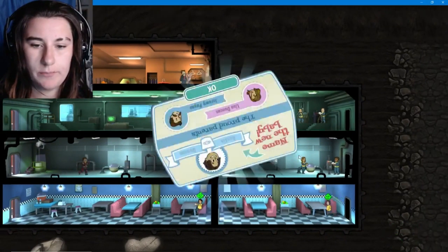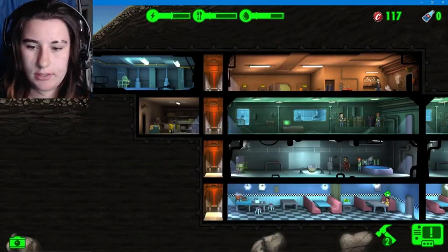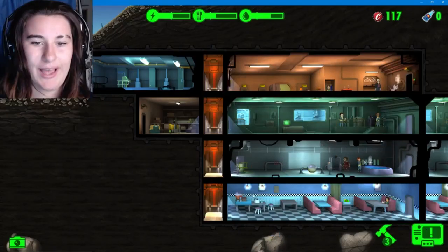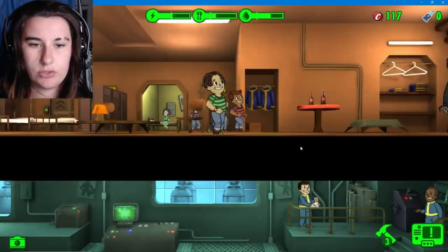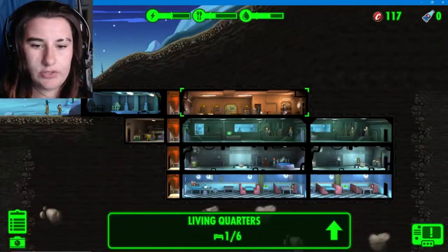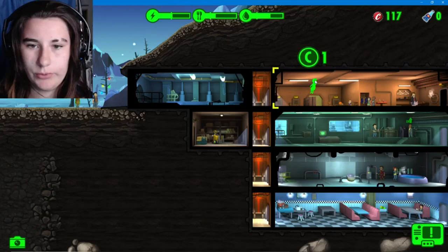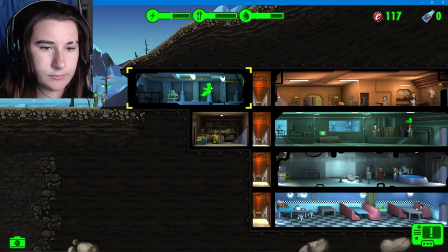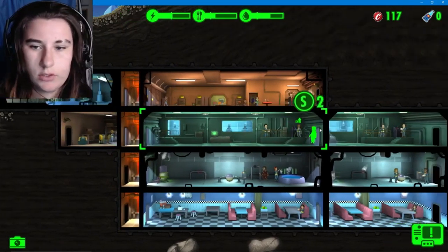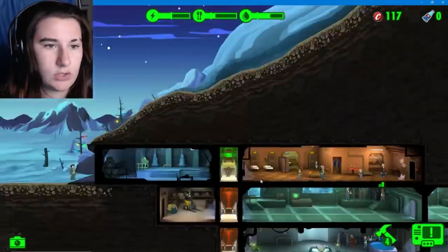Oh, a couple babies ready to pop! We've got Austin, another boy. We got Justin, another boy. We got Peter. I need some more ladies. And we got Maria! Look at all these cute children. We've got some new people - what are you good at? Oh, we have a woman, hello! You can go in there. You're an all-rounder for the moment. We have a room to unlock - we now have 20 people!